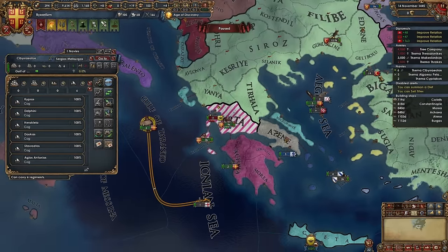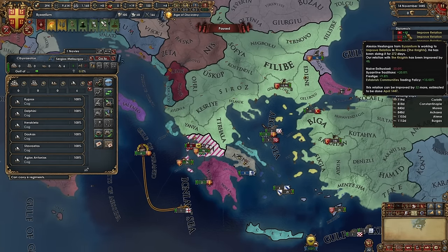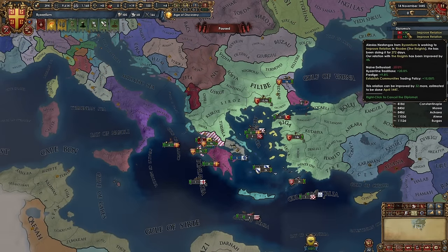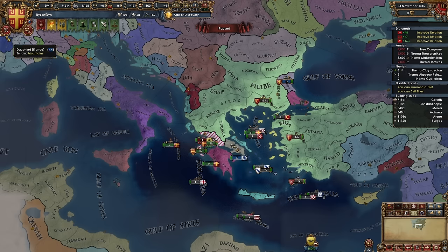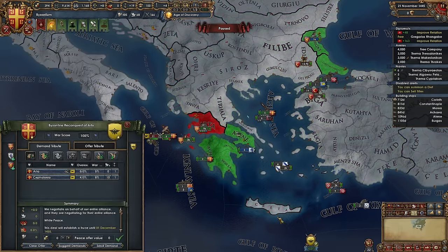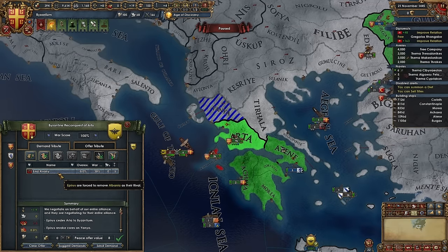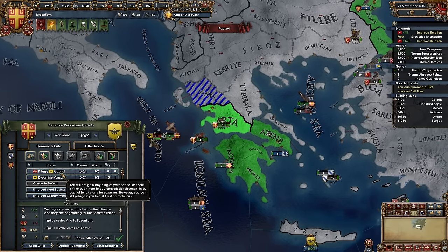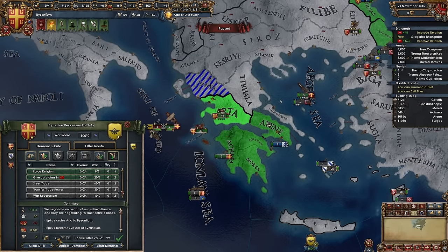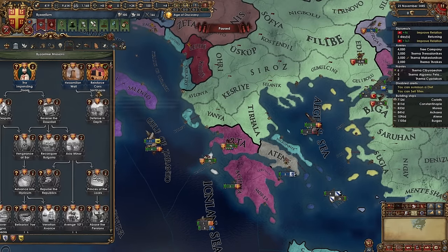We're going to take Arda since it is our core, and we'll have them revoke their core on Yanya. Then we will have them end their rivalry, which will get us a little extra prestige. We're going to vassalize them, also going to force religion, have them give up claims, and then we will have them give us all of their money for a nice juicy 100% peace deal. 25 ducats is super nice. We get to take their Navy — they are a little bit disloyal, but that is really not a big deal. And that will allow us to finish this mission here as soon as we've allied the Pope man.